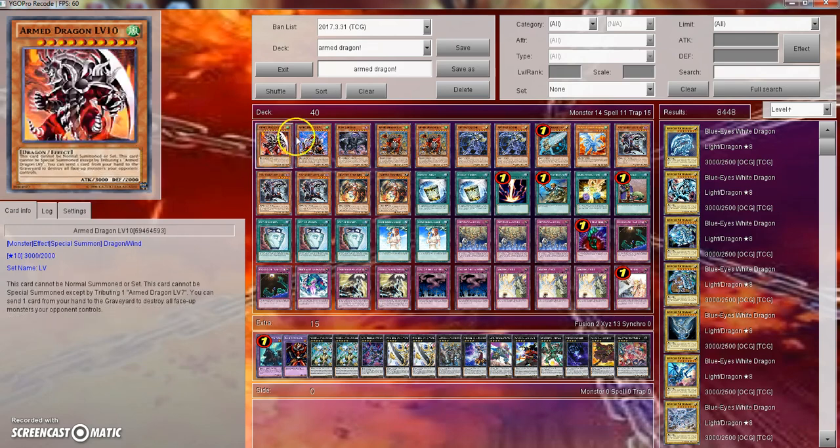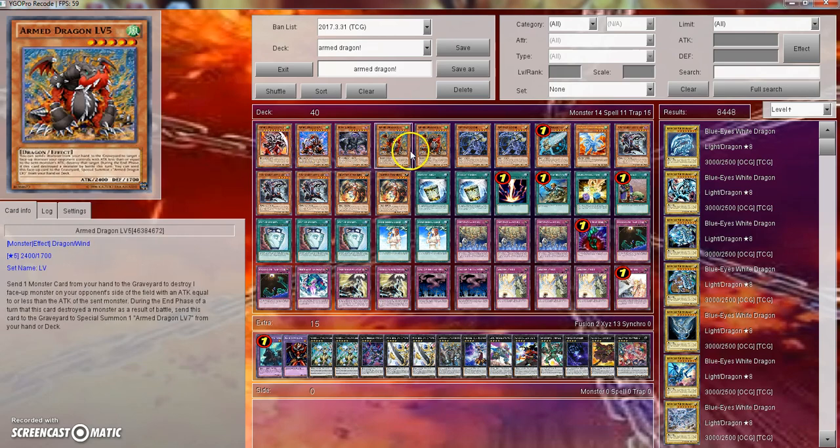So we have the big Armed Dragon Level 5, Level 7, and Level 10. We're not playing any of the other Armed Dragons because they're pretty much garbage. Armed Dragon Level 5 is not the best thing in the world, but it's decent. What it does is you send a monster card from your hand to the graveyard to destroy one face-up monster on your opponent's side of the field with attack equal to or less than the sent monster. So if you send another Armed Dragon Level 5, you can pop a monster with 2,400 or less attack. During the end phase of a turn this card destroyed a monster in battle, send this card to the graveyard to special summon one Armed Dragon Level 7 from your hand or deck.